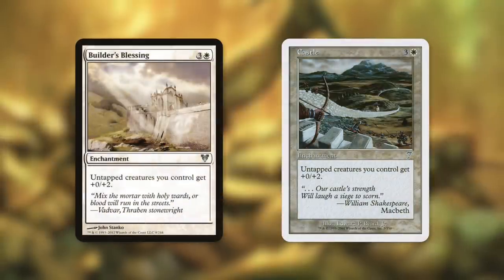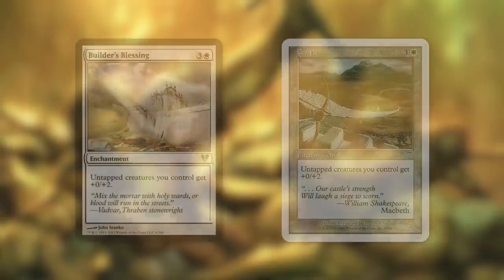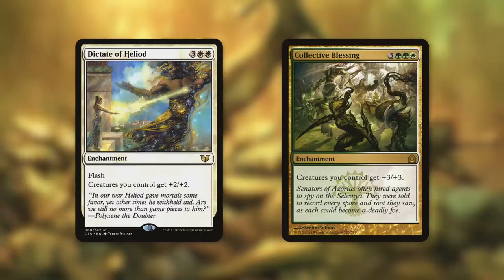Let's talk about some even bigger toughness anthems with Builder's Blessing and Castle. Each of these give untapped creatures we control plus zero, plus two. The more toughness we give our creatures, the more options we have of things to get back. And of course, some standard anthems that pump our creature's power as well can still help because they also pump toughness — with Glorious Anthem, Gaius Anthem, and Always Watching. We even have some bigger anthems with Dictate of Heliod, which has Flash and gives creatures we control plus two, plus two, and Collective Blessing, which gives creatures we control plus three, plus three.